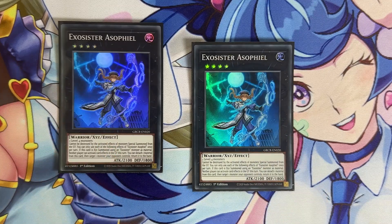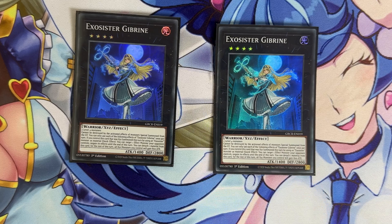We have two copies of Exosister Asofiel — she's basically going to destroy the Tearlaments matchup. She's a walking Abyss Dweller: the turn she's summoned neither player can activate card effects in the graveyard, and you can detach a material to target a monster your opponent controls and return it to the hand. The main thing you care about is the Abyss Dweller effect, so you don't really need to play the actual Abyss Dweller in this deck. We play two copies of Exosister Gibryn — she's Infinite Impermanence on summon, and by detaching a material she boosts all your XYZ monsters by 800 ATK for the turn. The boost helps you push for game when you start your turn with a lot of XYZ monsters, and the impermanence effect is useful against a lot of random decks.